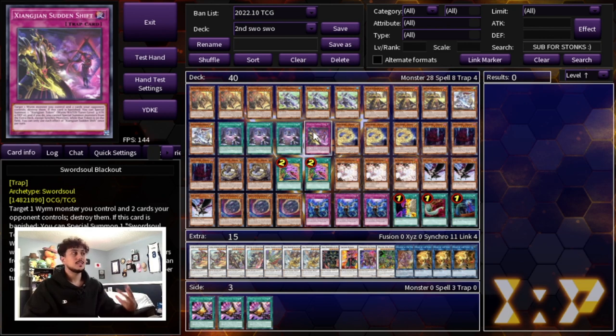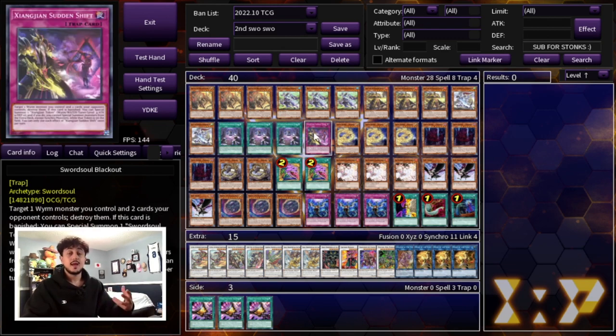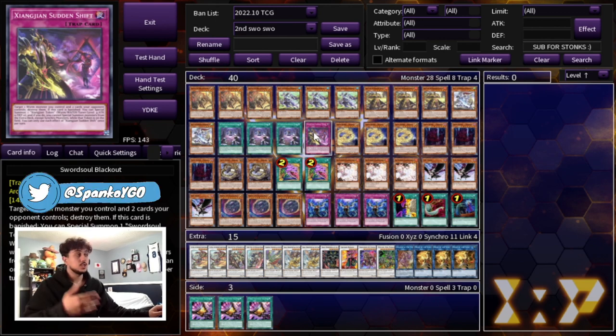I know we are playing a go second deck, but I still like the one Blackout. If you get Blackout in the Graveyard — say with a Taiye — you can banish it to get an extra token, which helps you play through hand traps. For example, if they use Effect Veiler or Imperm on your Taiye, Blackout still activates and special summons a token. Also, if you don't OTK, Blackout becomes extra protection to finish the game.